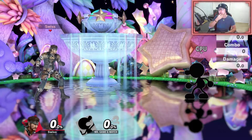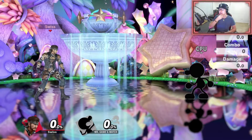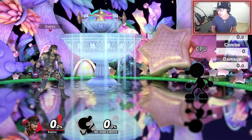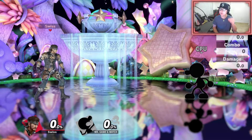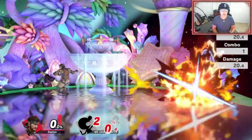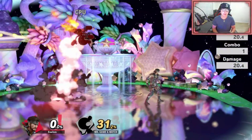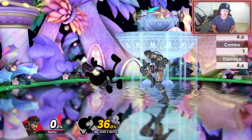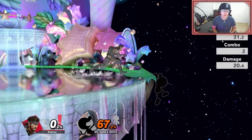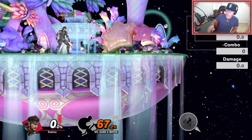I only do stickies if I'm messing around, unless I notice that my opponent is shielding way too much — then you can just run up and sticky them. Also, sticky back throw into sticky is guaranteed. They can't air dodge it, and that's only for back throw. Up throw, down throw, and forward throw — the opponent can air dodge out of those, so they're not guaranteed.